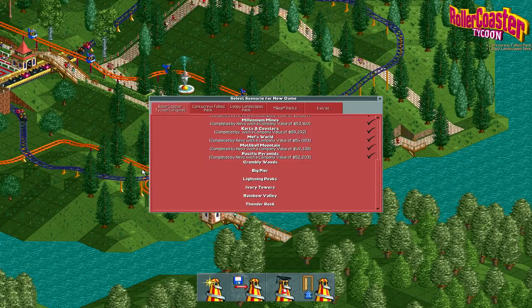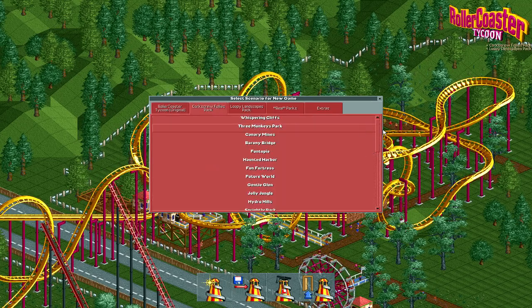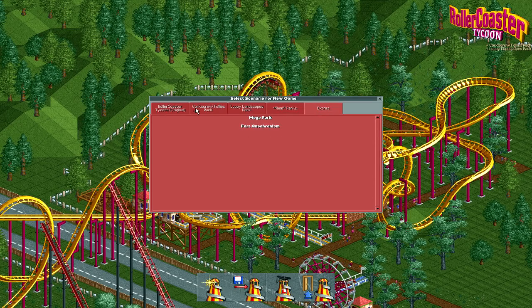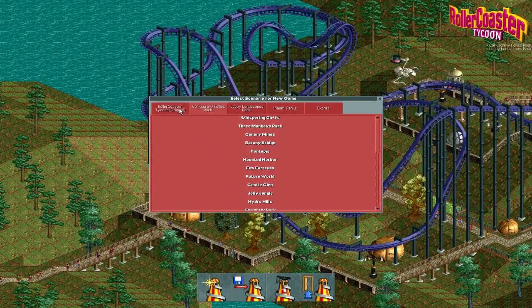What's up everybody, welcome back to Roller Coaster Tycoon. I've made a couple of changes to the schedule for this game. As you can see, we now have all of the scenarios unlocked. I did this by doing a little cheating. I know it's cheating - you shouldn't cheat, kids, it's bad for you. But in order to save some time, I thought this would be the better option.